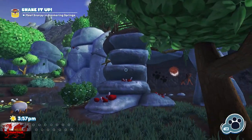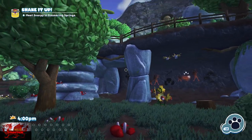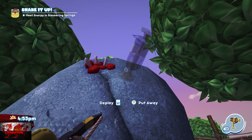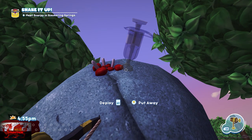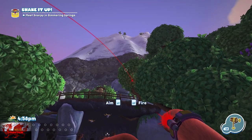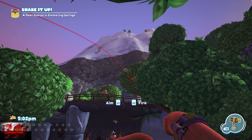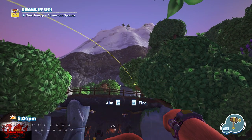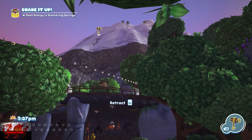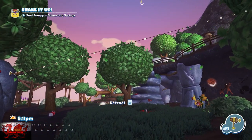The mystery bugsnax he wants is in Garden Grove — this happy little fellow jumping in the trees. Just to the right of those trees is a big rock. He basically jumps right at the top.